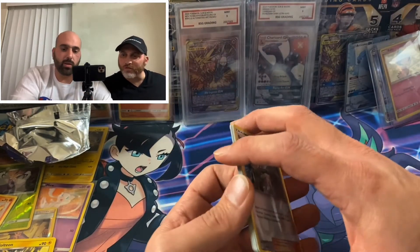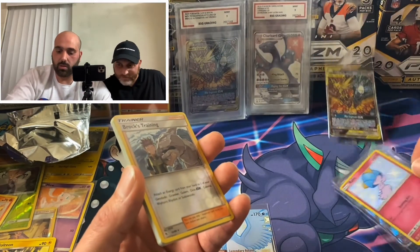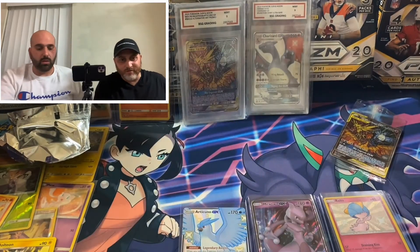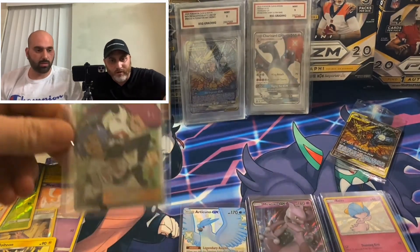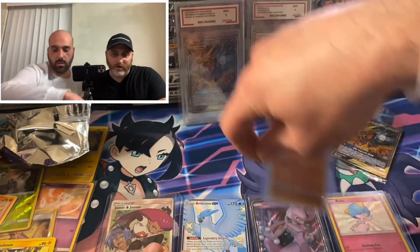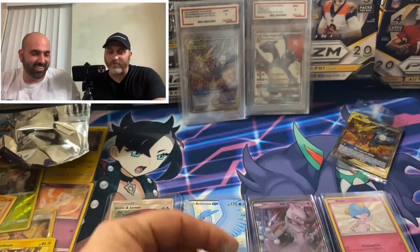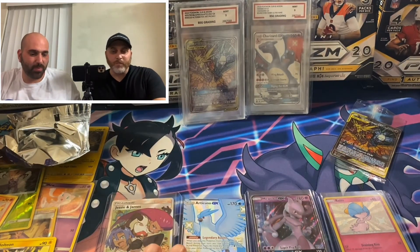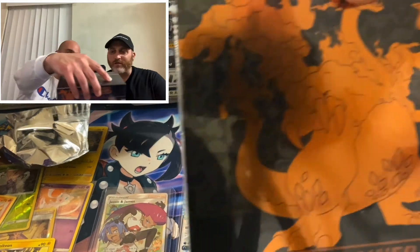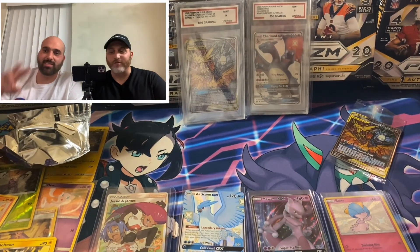But we did — Mewtwo! We pulled a Mewtwo. I think these are the three best pulls in the box. I agree. And don't forget our Jesse and James, and the Charmander — we did pull a Charmander, that was a beautiful Charmander. Alright guys, hope you enjoyed the video. We will be back for the Champion's Path Trainer Box — stay tuned for that one, it's coming next. Thanks guys, thanks for watching, see ya.